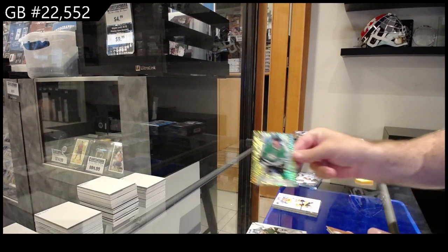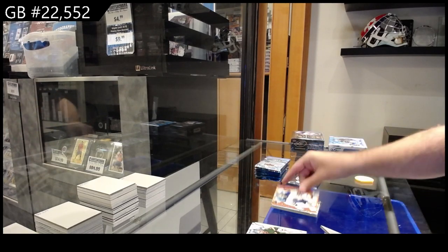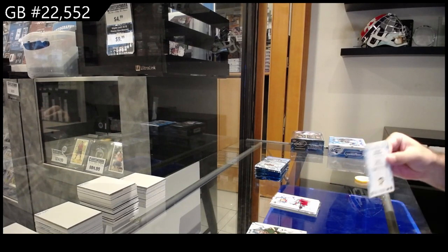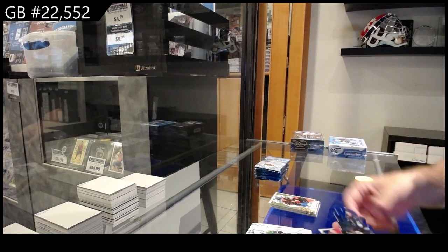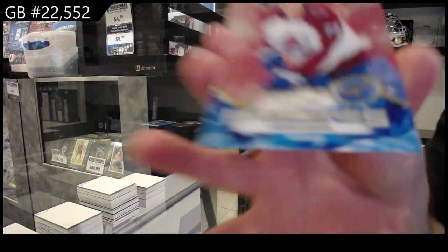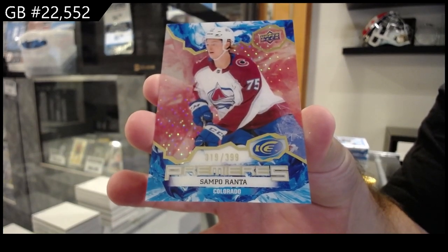Green of Miro Heiskanen for Dallas, Luostarinen for Buffalo orange, and a rookie of Lundqvist for the Rangers. We've got a green of Jones for the Ducks, crystals for Seattle of Alexeyev, rookie of Horner for Pittsburgh, and a Ranta for the Avalanche - 3.99.